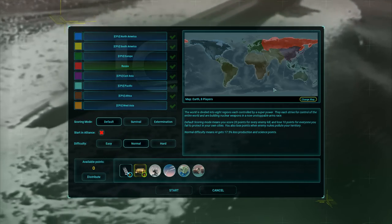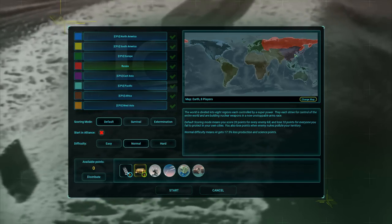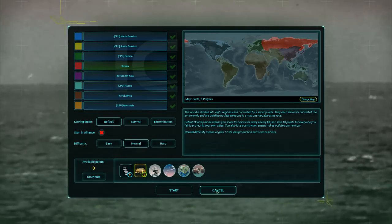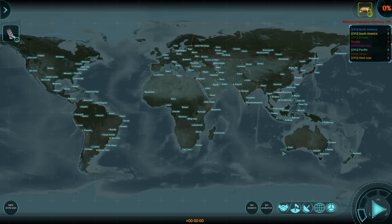As for allies, I would like to get East Asia involved as an ally, and maybe go on the offensive against Europe and the United States. Now of course, you cannot have a Red October strategy without Sean Connery.